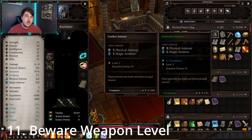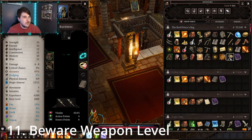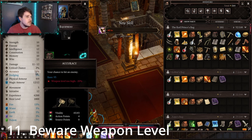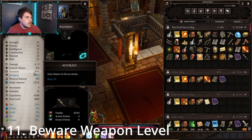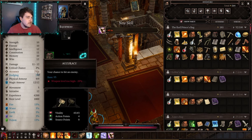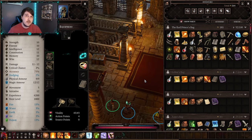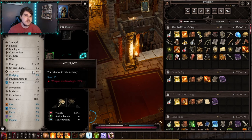Next, weapon and armor levels. Armor doesn't have any negative effects when you equip a higher level piece than your character's level. However, equipping a higher level weapon does penalize you — for example, my level 2 character's accuracy dropped from 95% to 75% when equipping a level 3 weapon. It says the weapon level is too high. So whenever you find armor and weapons, be sure not to equip a weapon that is too high level or you'll face an accuracy penalty in combat.